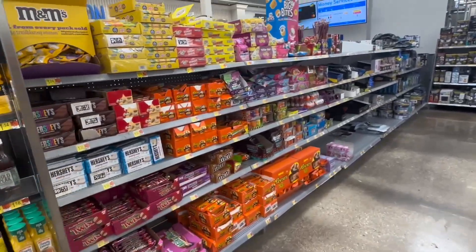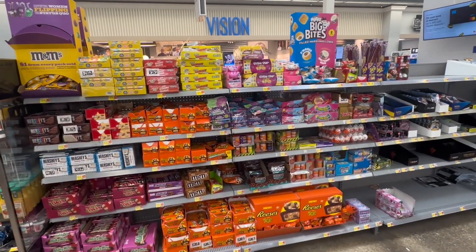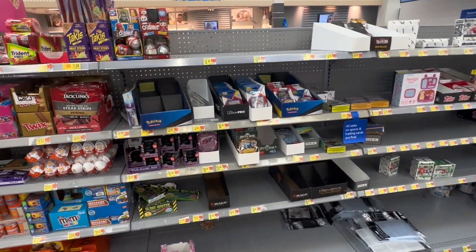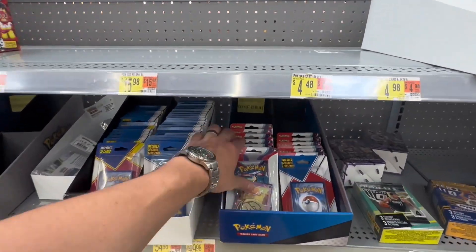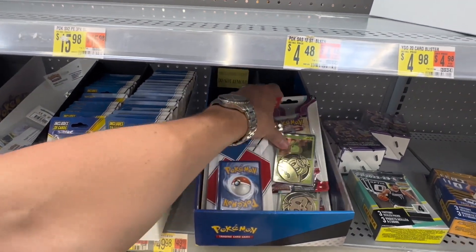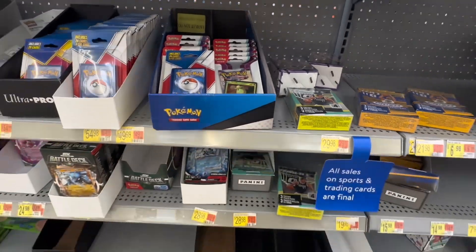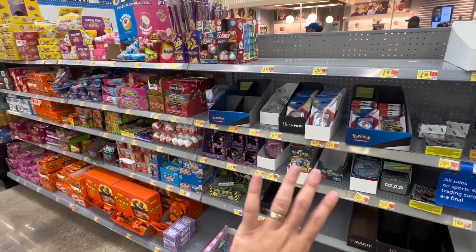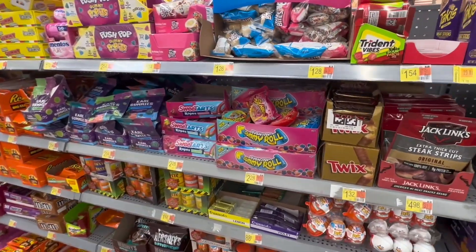Store number three — we're gonna find Obsidian Flames early, maybe not today but we will find it eventually. If we don't find it today, I've got something spicy to open at home. This used to be a huge spot where I would get cards — this entire section used to be cards and now it's candy. The card section has been relegated to just a few Scarlet and Violet blisters and some Paldea Evolved. That's about it.